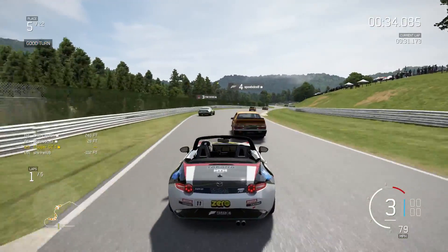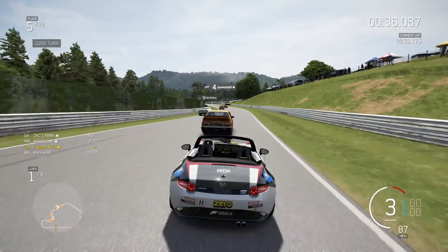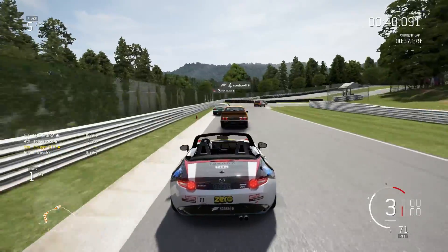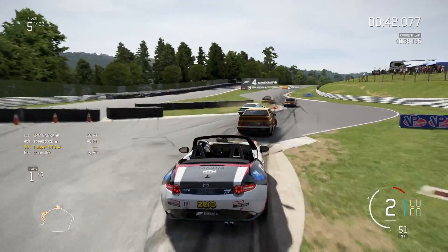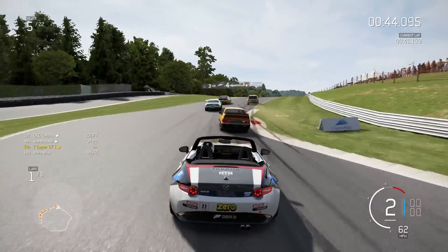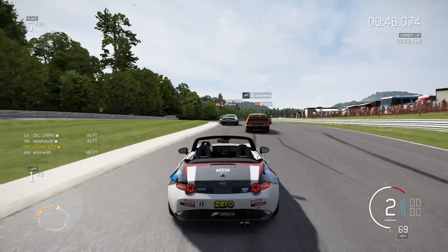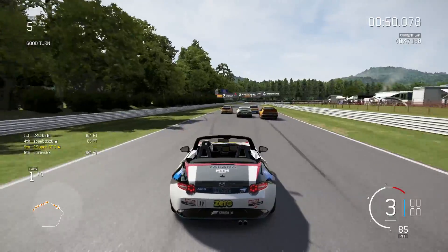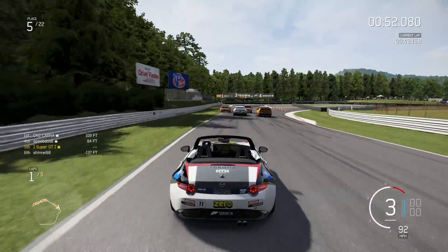We've got a bit of a breakaway group with the two guys behind us — the top 7 have formed a massive gap over the rest of the pack. This is the first of the chicanes. You have to use a lot of the kerb if you really want to maximise your speed. Coming into the second chicane it looks like we've got a 2x2 formation as we head in there. I predict some carnage.